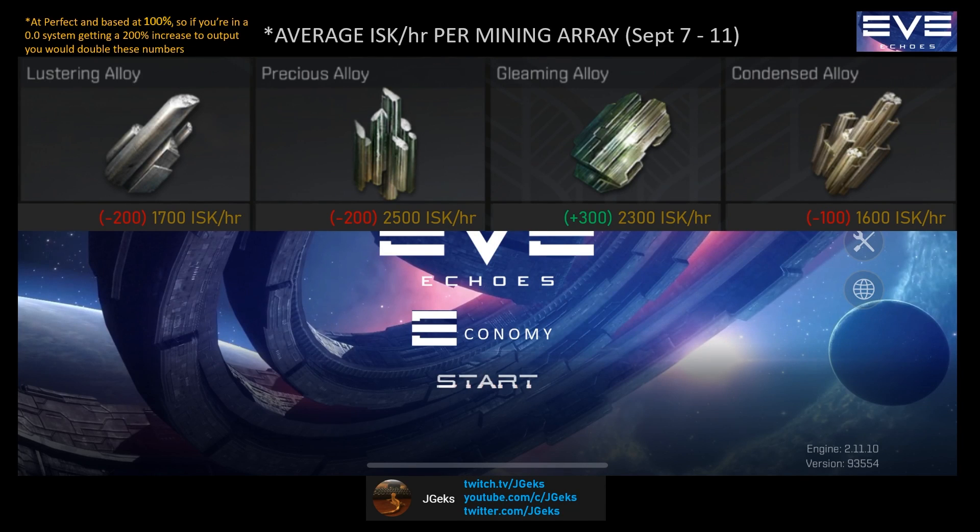Now we'll look over the alloys. These are used for making ships as well as various types of modules and drones. The prices listed are the 4-day average prices in the major high-sec trade hubs in Eve Echoes from September 7th to September 11th. Currently, precious and gleaming alloys are the best alloys to mine for using your planetary arrays. Lustering alloys have been selling quickly but are becoming oversaturated in most high-sec markets.